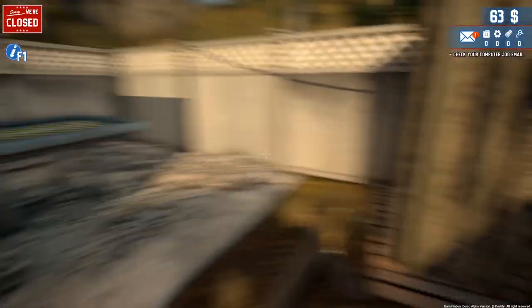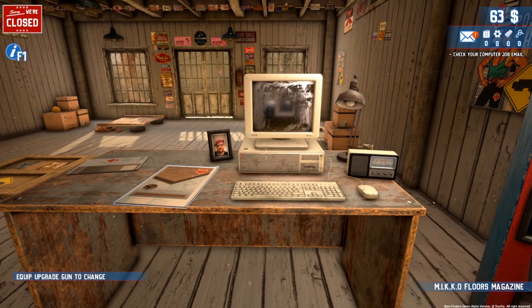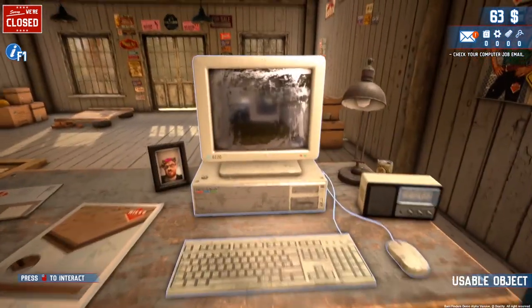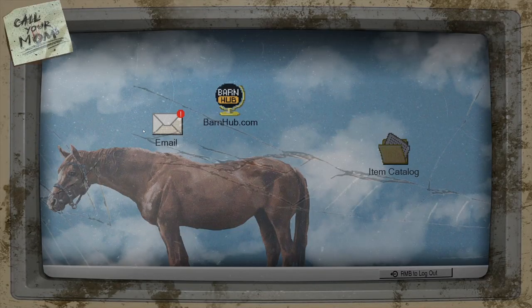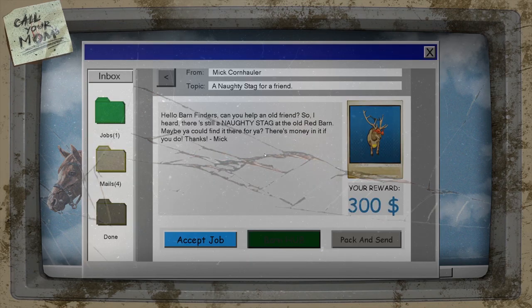Oh, there's the outhouse — just had to use the bathroom real quick. Equip upgrade gun if you click on this. Let's hop into the computer. What's happening? Barnhub.com — okay, that's a little interesting.